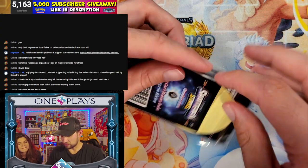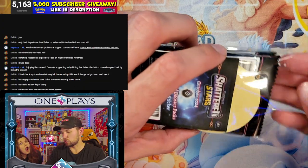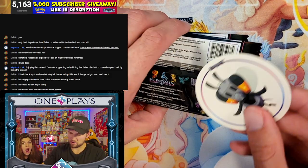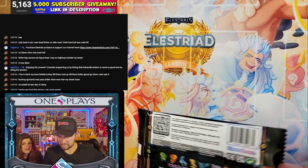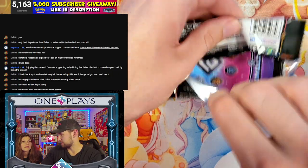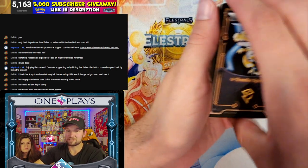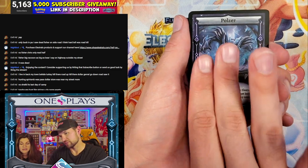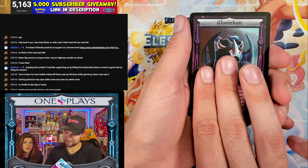Moonrise, the next set which comes out in January, unfortunately kind of leaked today — a distributor posted all of the different products coming out, which revealed some of the new cards. I'm not going to talk about any of them because I don't want to spoil anything. It's not officially released so it doesn't seem right. Some of the cards — because it's more lunar-focused — seem insane. That Necroff... I could use that Necroff. The Necroff's in my deck. I could use spooky trick-or-treating Necroff.